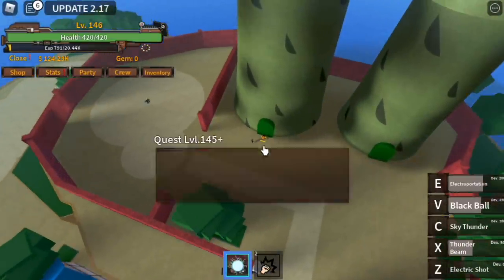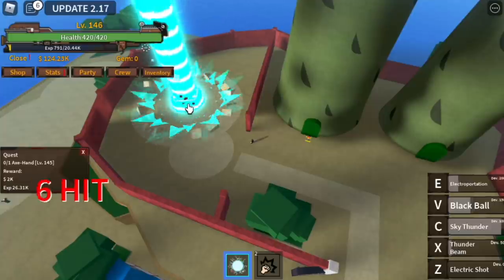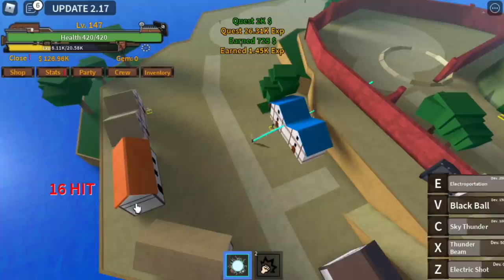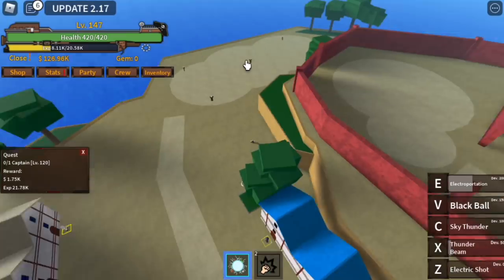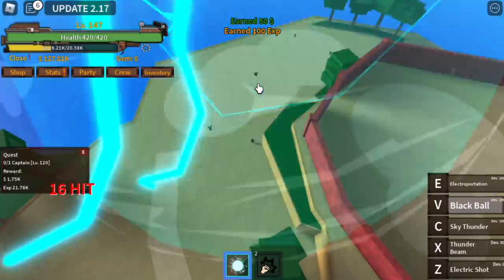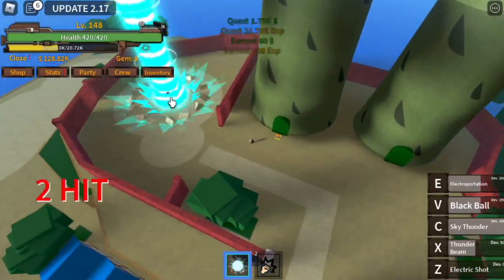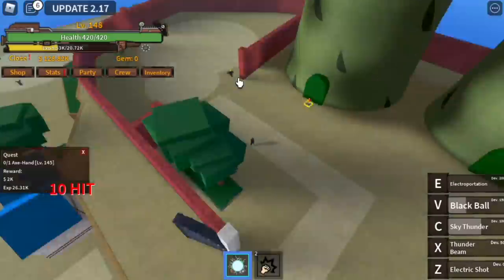Use Electroportation to go on top and defeat the Axe Hand. After that, use Electroportation again to go back and defeat the Captain. Keep rotating between the Axe Hand and the Captain — do it fast so you won't be wasting time. The goal here is to reach level 200.